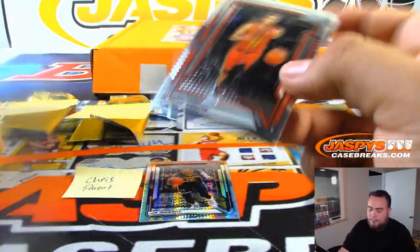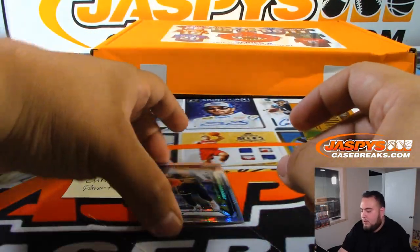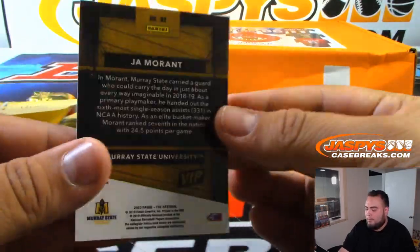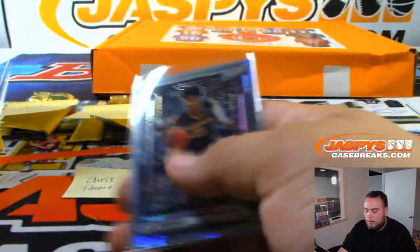Next one is Matthew — Francisco Lindor and JR Morel, number 4 out of 25. Alright, Chris Parent you're next. Trey Young, and there's another one right here — not numbered. There you go, Chris.